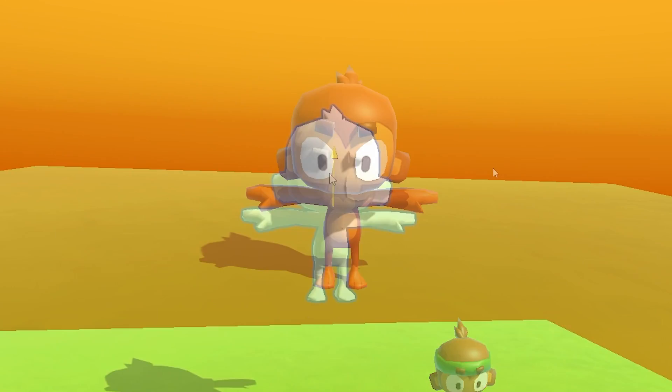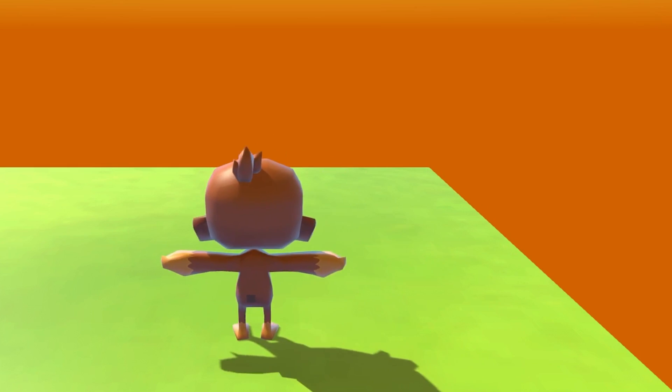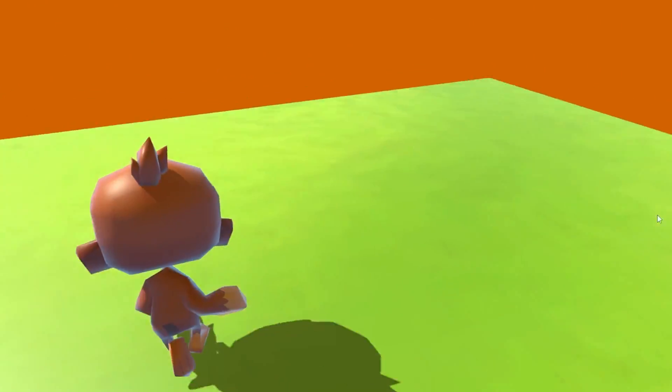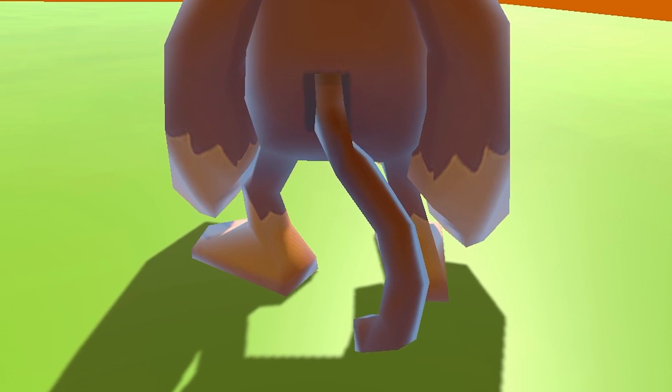Let's make a monkey player in an isolated environment first. Look at this extremely sophisticated movement that I totally didn't just copy and paste from the Unity website. I added some cool walking animations, but in game development, you can't just make something nice without consequences. So now he goes flying when we turn the camera. I noticed the tail was kind of stiff, so I gave it a crappy animation to unstiffen it.